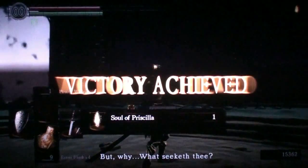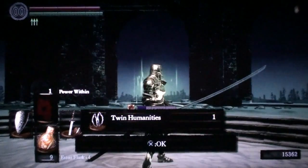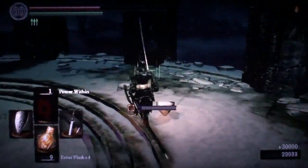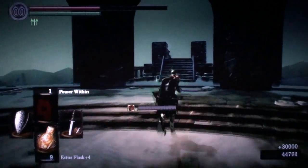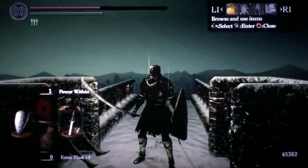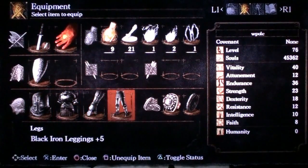This is the best light armor in the game, assuming that you have killed the invading Xanthous King Jeremiah in human form, and you can pick that up on your way out of the level on a corpse. As for my equipment, I have the Black Iron set, I have the lightning Washing Pole plus 5, and I am level 76.